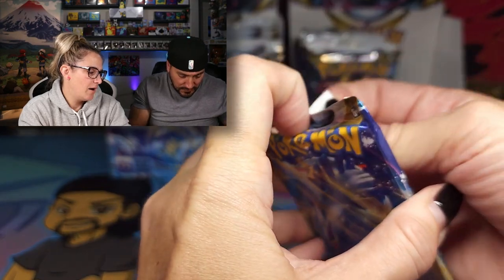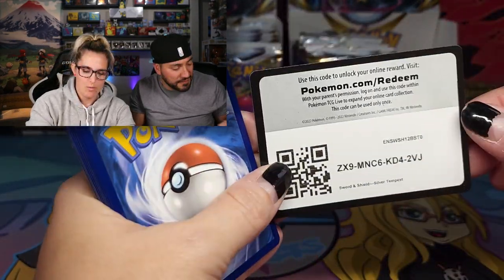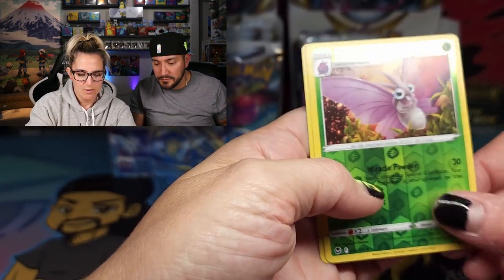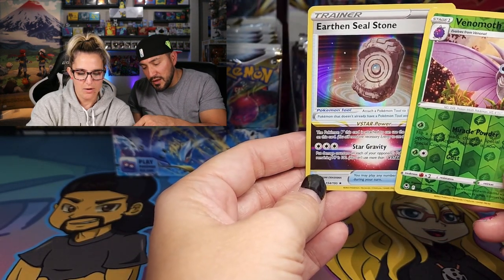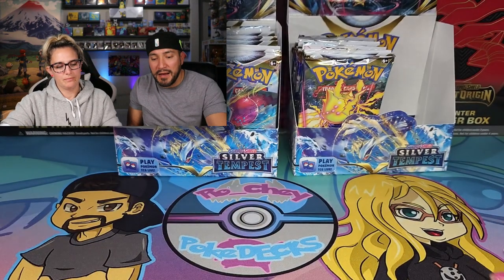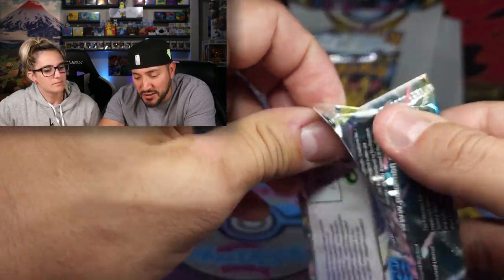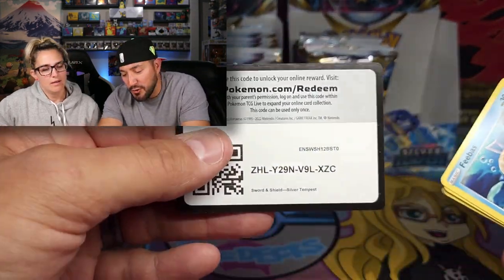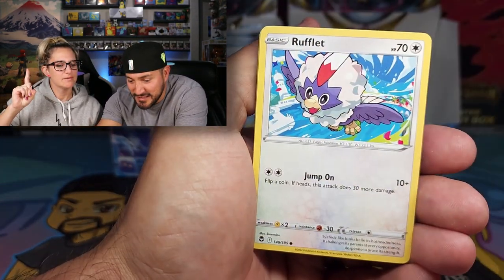So what other Radiants are there? We're missing Alakazam — that's a really pretty one. I think that's the three in this set. We have two of the three so far. We have Venomoth and Earthen Seal Stone. Funny story — they did not make those in reverse. The Earthen Seal Stone and the Forest Seal Stone — the Trainer Stones that basically give your Pokemon a V-Star ability — they did not come in reverse holo. So when we're opening a million booster boxes trying to find the reverse hollows, let's remember: they do not exist.